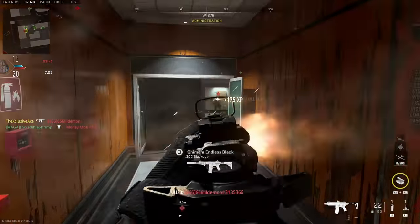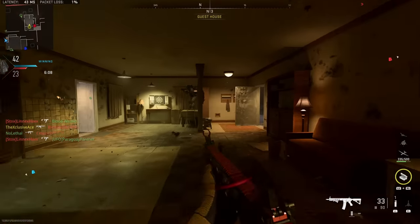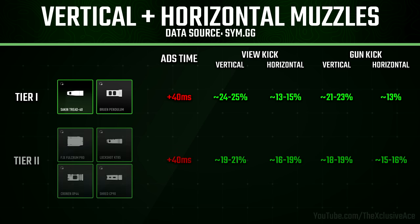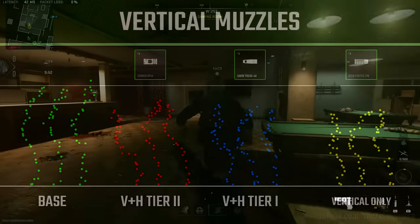Finally, we have the vertical plus horizontal muzzles, where the vertical pro is listed above the horizontal pro in the menus. The selection isn't as wide here — we only have two tiers. Tier one includes the Second Tread 40 and the Bruen Pendulum, giving great improvement to vertical recoil control with much less improvement to horizontal. Tier two shows a much closer balance between the two — the same trend as before but flipped, prioritizing vertical. Looking at the M4 recoil plots, as you move to the right you get better vertical recoil control but more horizontal deviation.